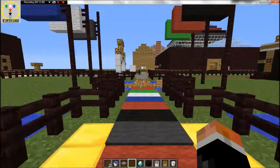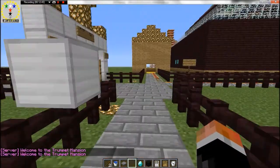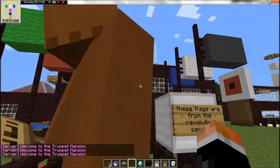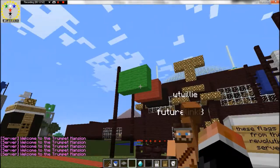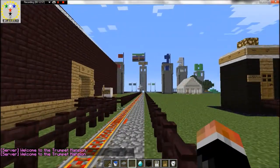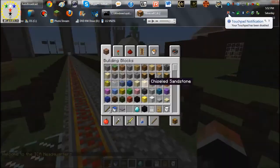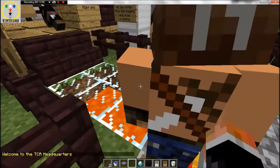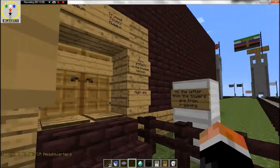The TCA Museum is right across the street. By the way, these flags right here are from the Revolution server — these are the actual first colored flags we waved. This lava right here, before we go in, is from Lava Ridge, which was a server we were on.